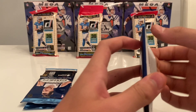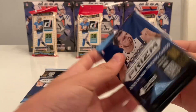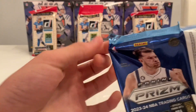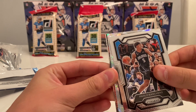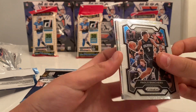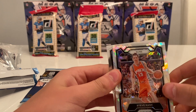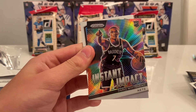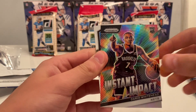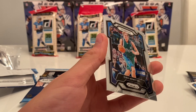Second pack. Let's see if we can get one of those Ice Prisms — hopefully we can get Wemby. Looks like we do have an Ice Prism — it is going to be Steve Nash. It's a cool one. And then we got an insert, Instant Impact, Doric Whitehead. And we got Dirk. Pretty good pack there.